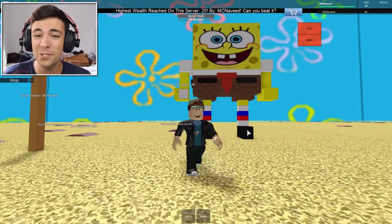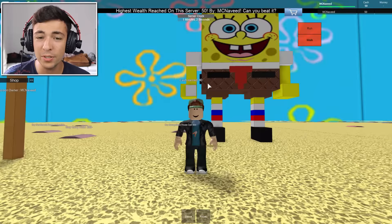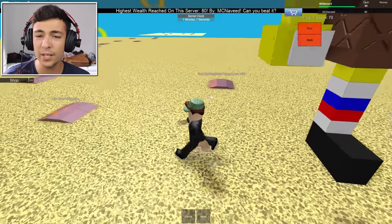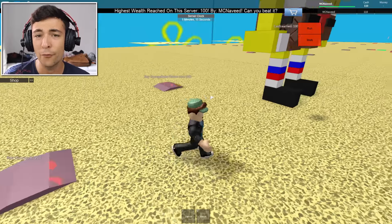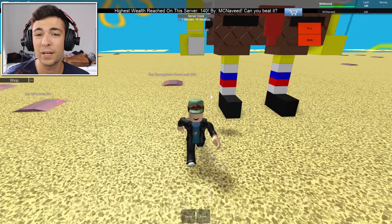Look at this giant SpongeBob, that is so cool! We can cash and earn — this is awesome. We can actually go ahead and collect our cash just by walking under it and we are collecting cash really quickly. So we can buy a Gary for just 200 which is kind of cool, so we should be able to afford that in the next few minutes.